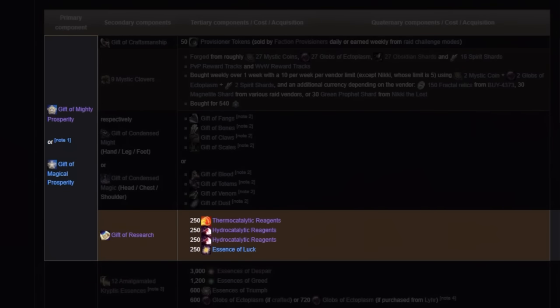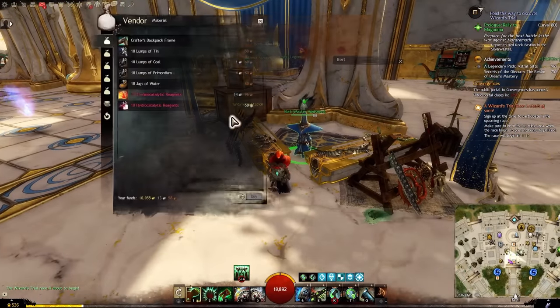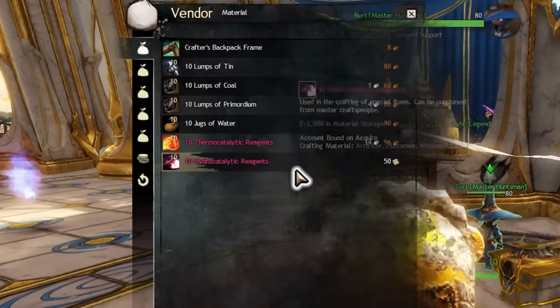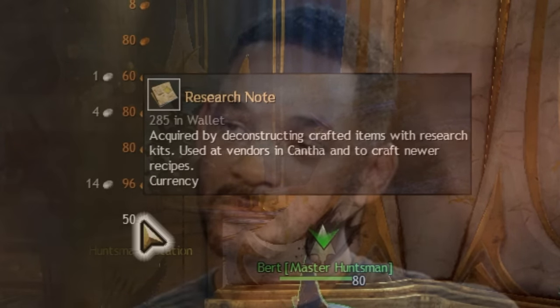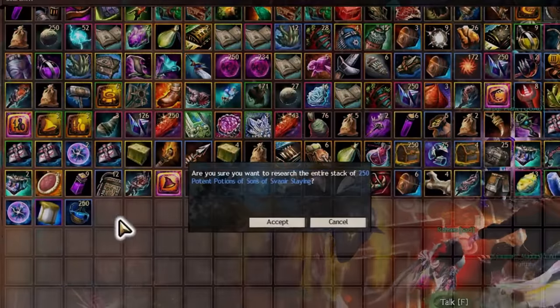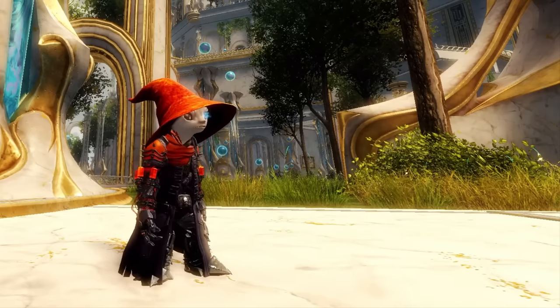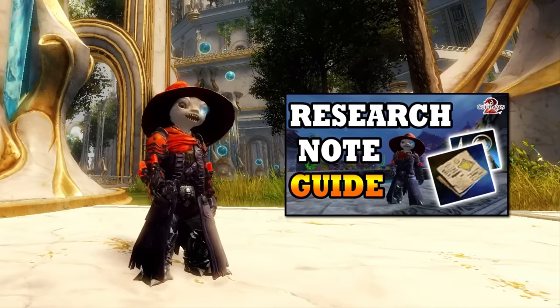Next is Gift of Research. This is made with 250 thermocatalytic reagents — just buy them from a master craftsman. Next is 500 hydrocatalytic reagents, which also come from a master craftsman but are purchased with research notes. If you don't already know how to get research notes, you basically take crafted items and break them down into notes. They are easy to acquire but slightly tedious. I have a guide on some simple ways to get research notes, linked below.